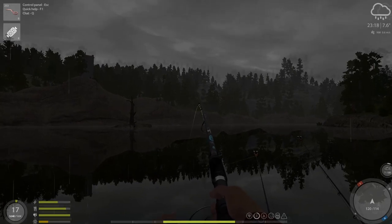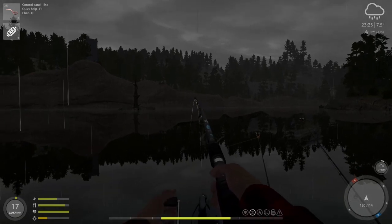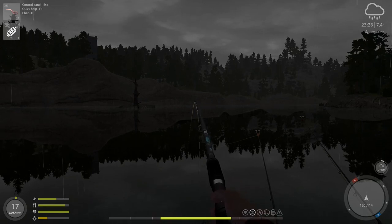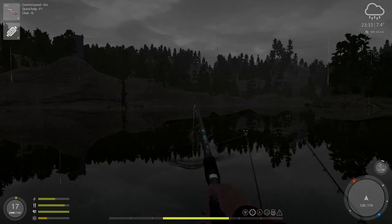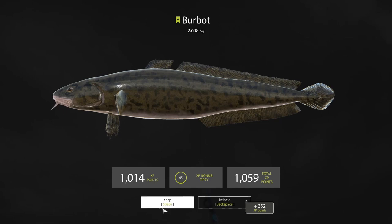Nightcrawler - I think this is a burbot. They do that turn and get strong. Even really big ones aren't like their weight should be - they're an easier fish to catch. But the game has catfish, though there's none in Cory. Yep, burbot! So this is one place you can go for them and not worry about hooking a 30-pound catfish that takes three and a half hours to land. 2.6 kg - nice burbot!